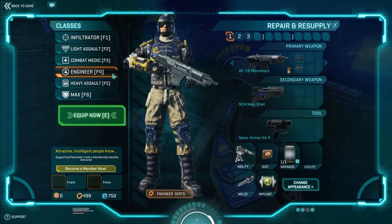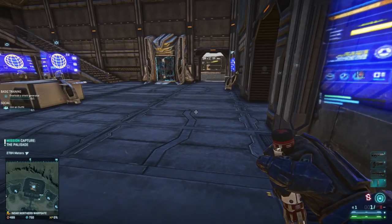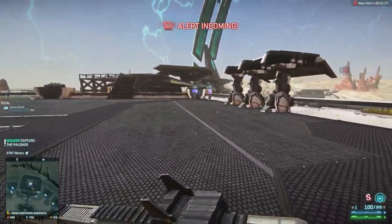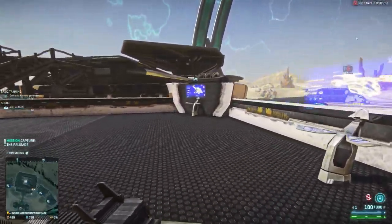So we've got upgrades for every one of our classes now — we've got our Nano Armor Kit 4 for Engineer. We are left with 499 certification points. I'm curious to see what I can unlock for my Reaver now, since I do fly a Reaver quite a bit. Let's go take a look at my Reaver.